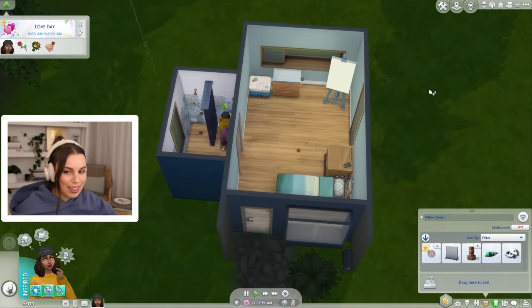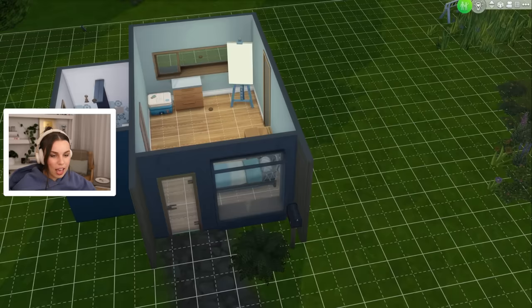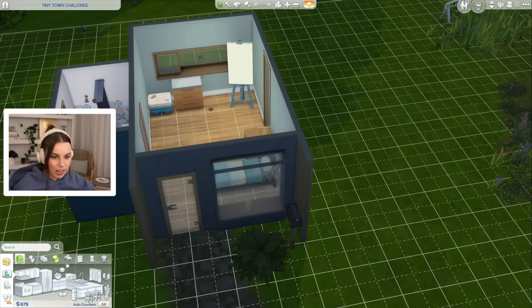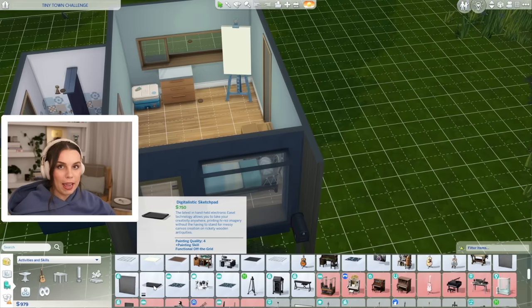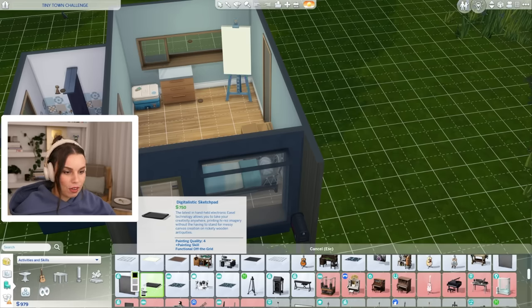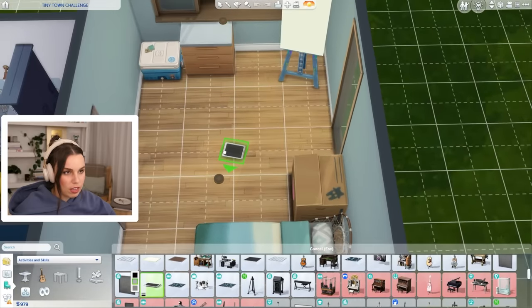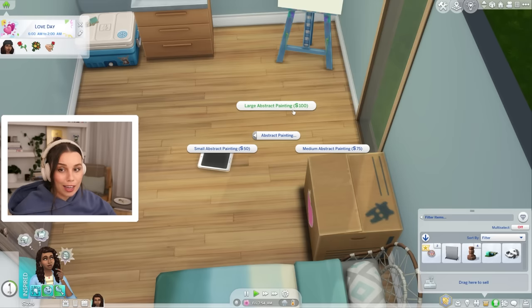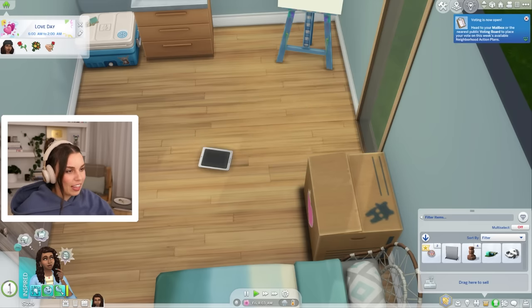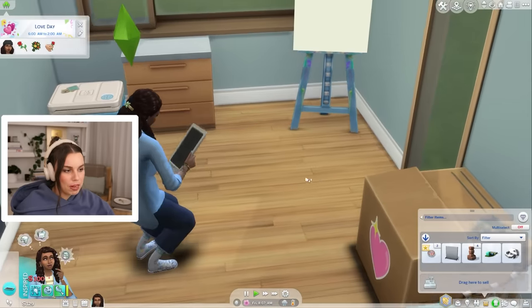I love how she was using her tent instead of a new house — like you're just making it harder for yourself, Azure. One thing I had absolutely forgotten about is the drawing tablet, the Digitalistic Sketch Pad. This actually allows you to paint a lot more quickly than painting on a canvas, so it is definitely worth us getting one of these, even though it's going to cost us 750 simoleons. Hopefully we're going to have enough money to actually paint on this. It still costs — maybe it's Adobe charging. Simdobi. Let's do a large abstract picture. I heard that abstract paintings and classical are the biggest money makers.